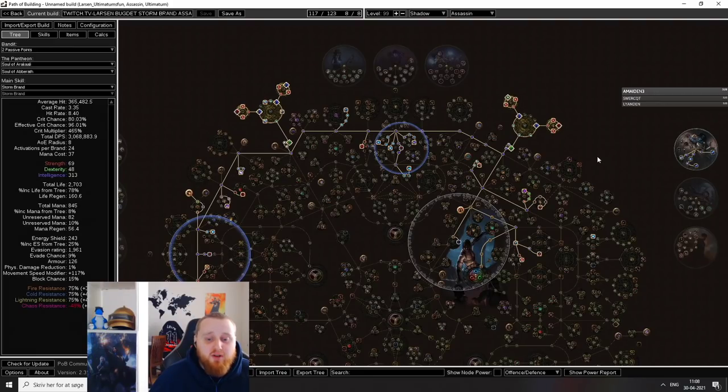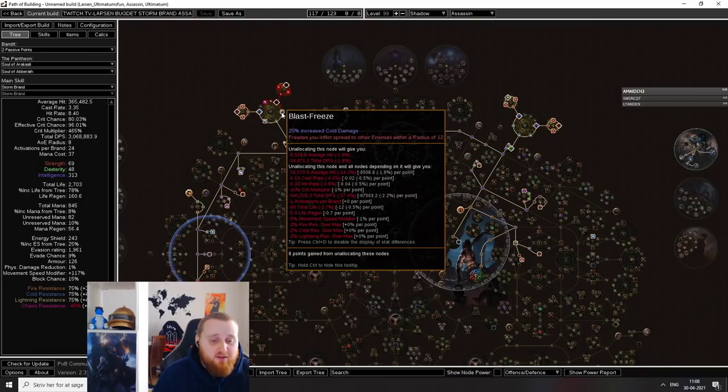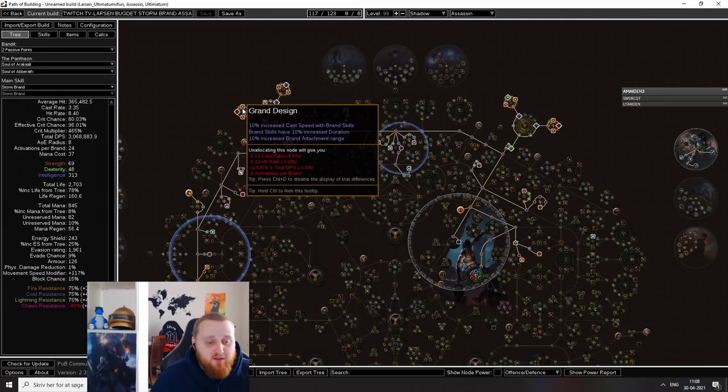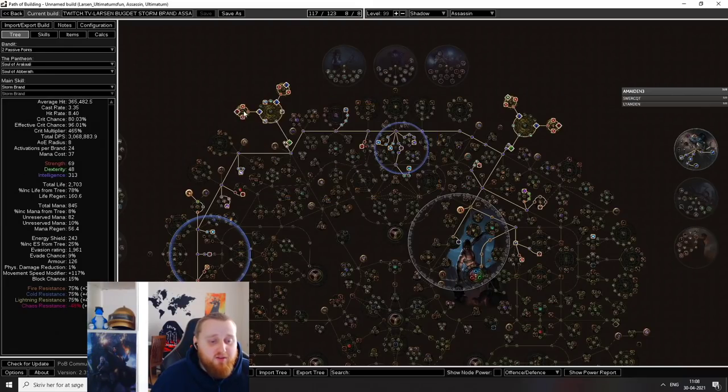So what do I think is an absolute must-have to make this build feel good? Well, I can start with the cluster jewels. You need two large cluster jewels and four medium cluster jewels. The biggest and most important thing about the cluster jewels is the node called Blasteries — it makes freezes and chills spread to other enemies within a radius of 12. Especially when you're doing things like Ultimatum, that comes in very, very handy and offers up an awesome defense. And these cluster jewels — Brand Loyalty, Brand Design — we have three of, and that just helps us with Brand Duration and Brand Attachment Range. Brand actually feels really, really bad until you get your cluster jewels going, both large and medium.